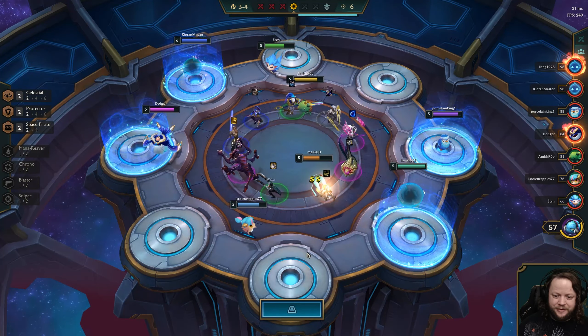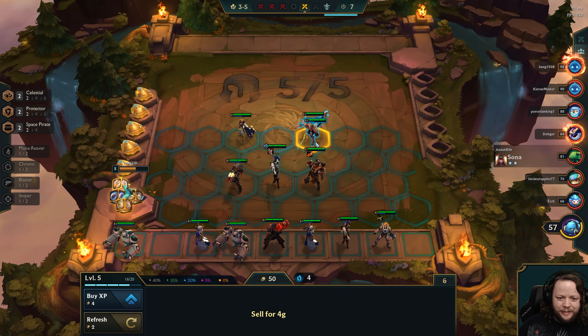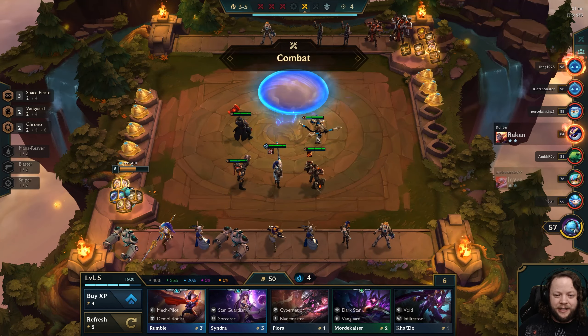I made such a huge mistake here — I didn't think about the fact that Caitlyn is Chrono, so we didn't really need Ezreal for Chrono. I guess we do still get the Blaster Synergy though, so it's not terrible, just not really good. If we put Ezreal out — we're not putting him out right away anyway — that puts us about one level away from where we want to be. It might actually make sense to just put out Blue Kong. That gives us our Vanguard Synergy, Space Pirate 3, and Chrono. This is a decent build for mid-game.